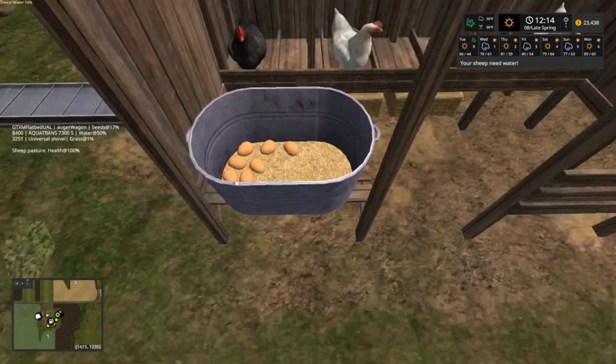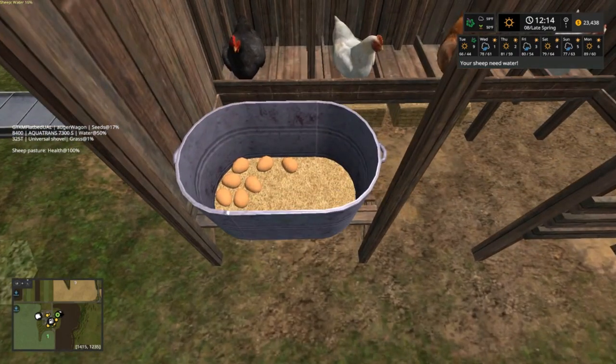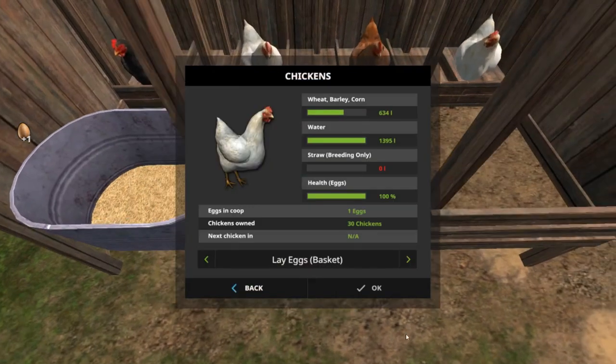Somebody's wanting to know how to get the eggs out of this — you just push down on your right stick and boom, they're out of there and into your inventory. Now we got 30 chickens. In order for me to breed chickens I gotta bring straw up here, but I don't have no straw right now and I don't want to buy none, so we're just laying eggs in the basket.